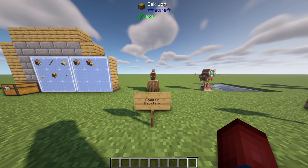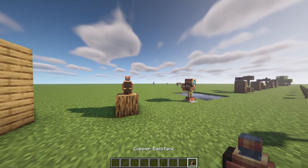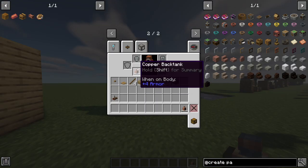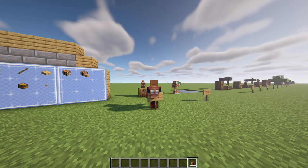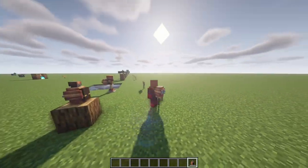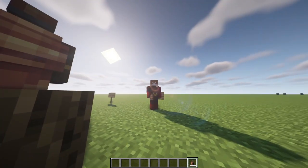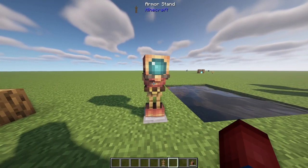The next thing we're going to cover is the copper back tank. This item is going to be used in a lot of the future items I'll talk about. If we right click to put it onto our back, it basically takes up our chest plate slot — you can see it's on my back. It might glitch out a little depending on whether you're using shaders or not. It's basically a little backpack with little cogwheels that spin.